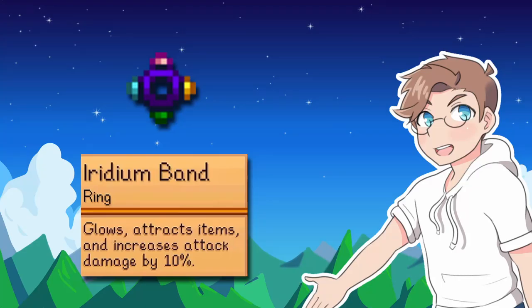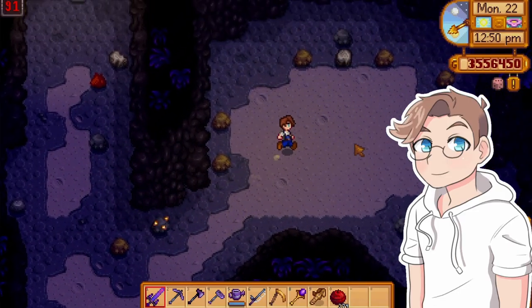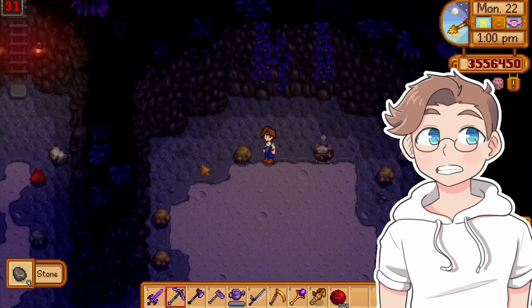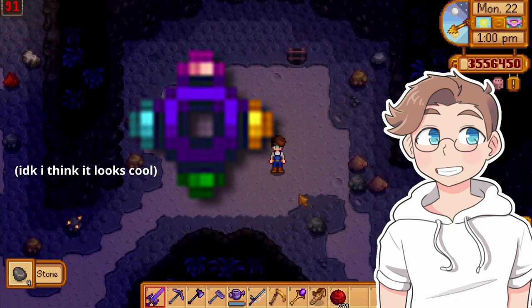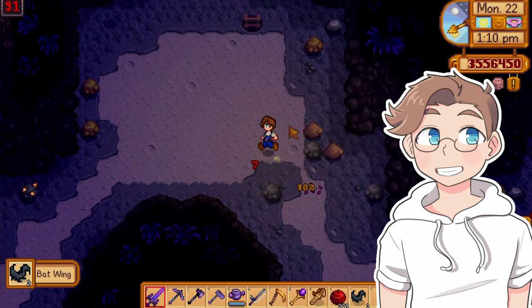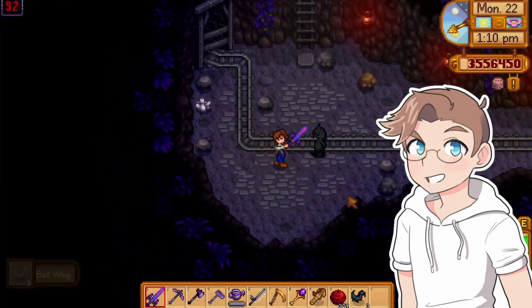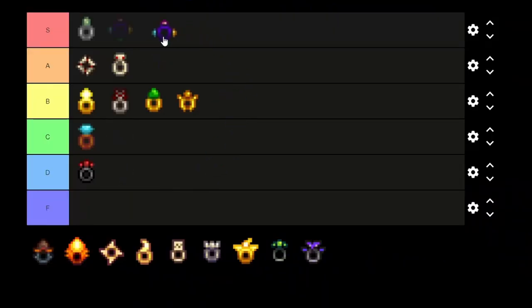Glows, attracts items, and increases attack damage by 10%. Remember all that stuff I said about glow rings and magnet rings? Put them together, add a 10% damage boost and the sickest looking ring you can come up with, and you've got yourself an iridium band. You have to have one of these in every playthrough, or you're doing it wrong. 10 out of 10. S tier.